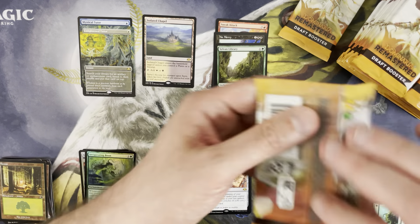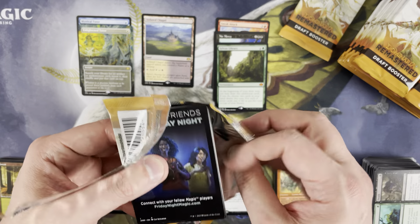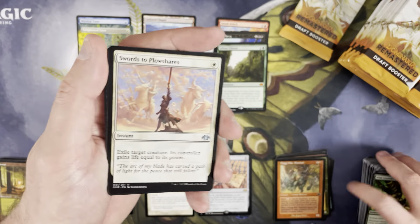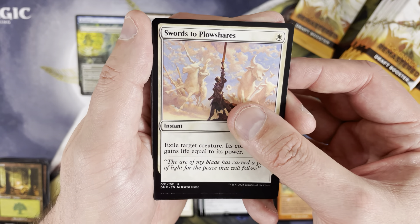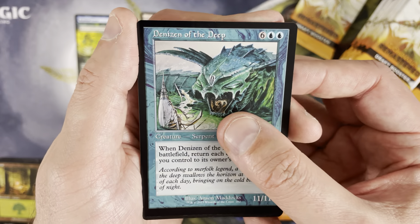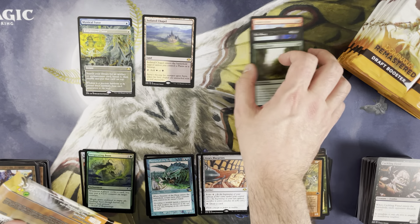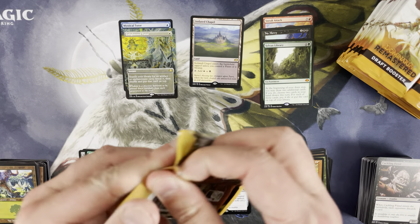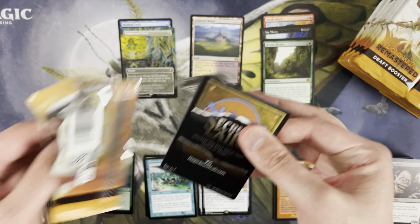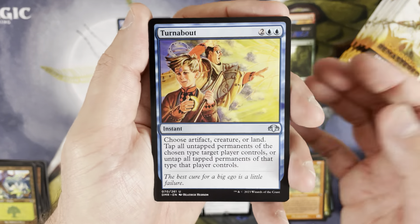Urza's Incubator, Marg War Marshal, Invigorating Boon as the foil uncommon. And to my point — if a standard draft box is $115 and a Dominaria Remastered is also $130, you're getting chances at Force of Will, Vampiric Tutors, Sylvan Libraries, and all the tutors. It is weird to see Vamp Tutor down to like $30 — I'm so used to it being a $40–$50 card prior to the last couple of reprints. But that's not necessarily a bad thing.